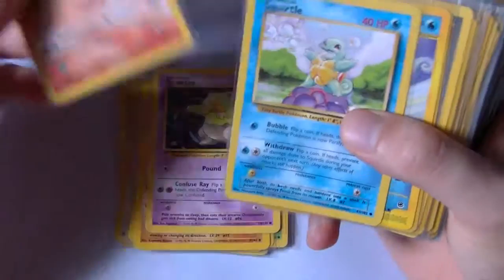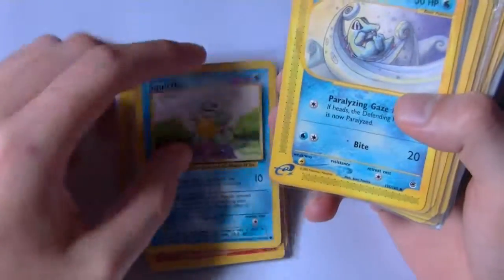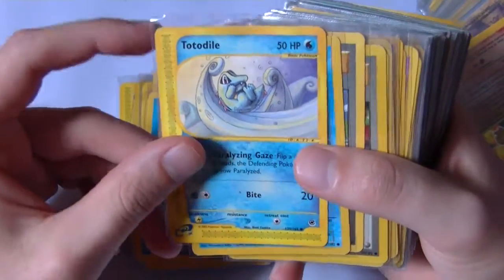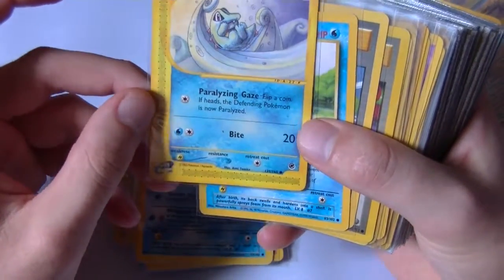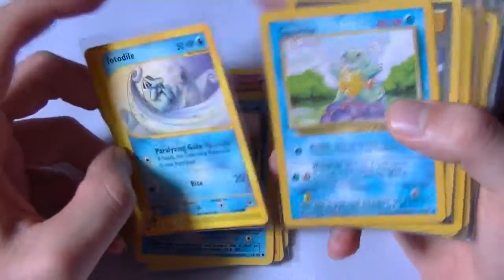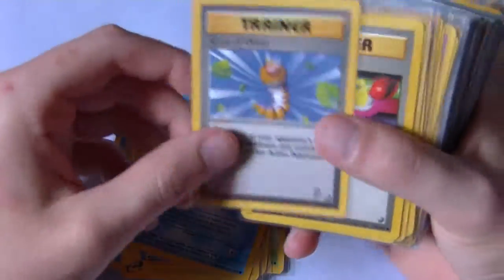There's Charmander, Squirtle, Totodile. This one's actually my favorite — this is my first ever Pokemon that I got when I was a kid. Totodile's my homie. There's another Squirtle.